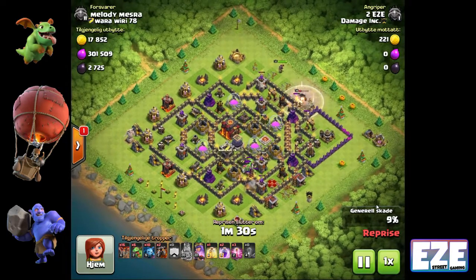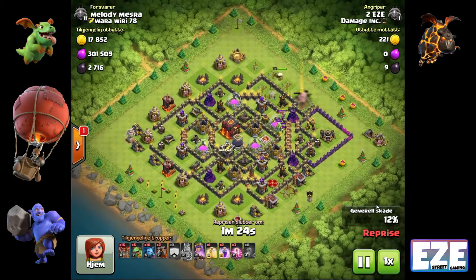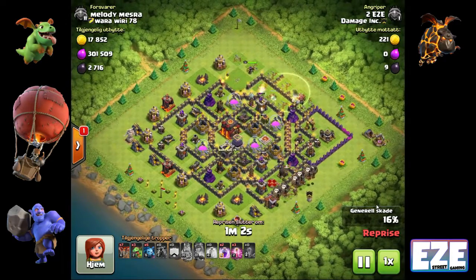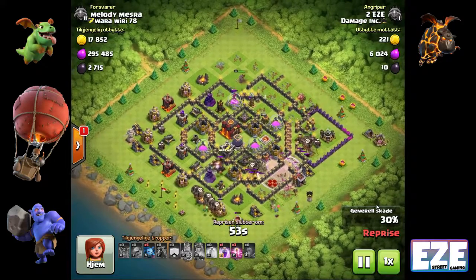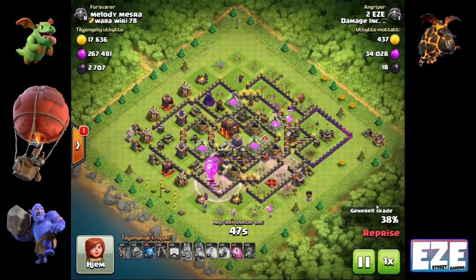The clan castle giants walk into the base to pull the clan castle troops out, then we use the heroes to lure them up to the top of the base and kill them. Once the air defense and clan castle troops are down, we use baby dragons to assist the queen with the clan castle kill. Then we bring in the balloons and lava hounds. At this point I think the queen may still be up — hard to tell on the small recording screen.